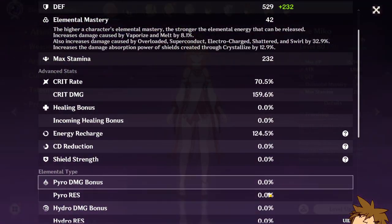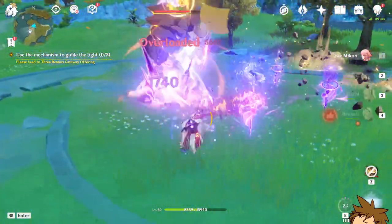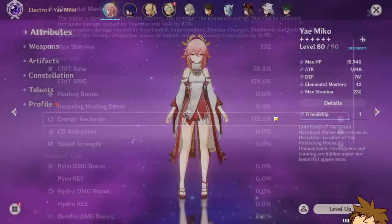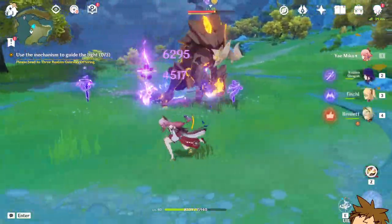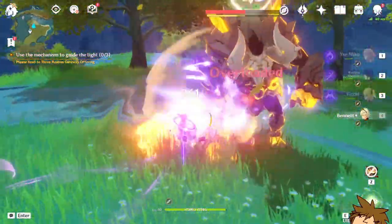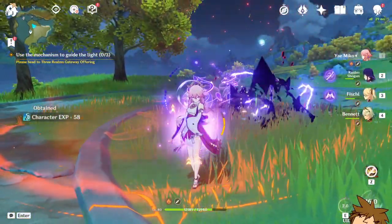But once we use the elemental skill — it's 172% now! We're almost there! That's crazy. So let's use our burst — boom. And then we use the — I mean, he's dead, but we're almost there! Halfway! That's kind of cool.